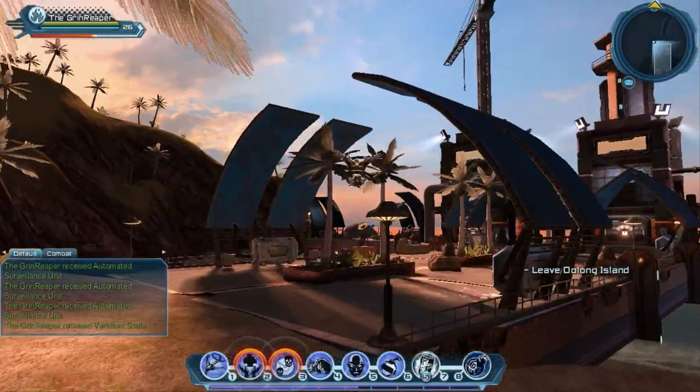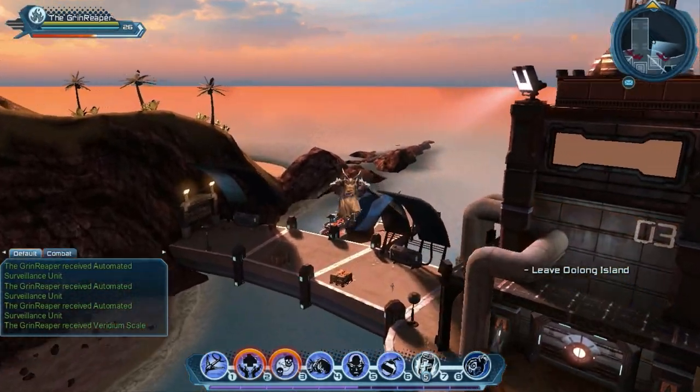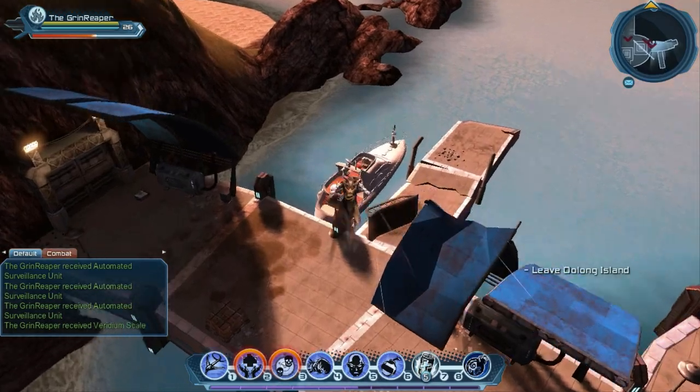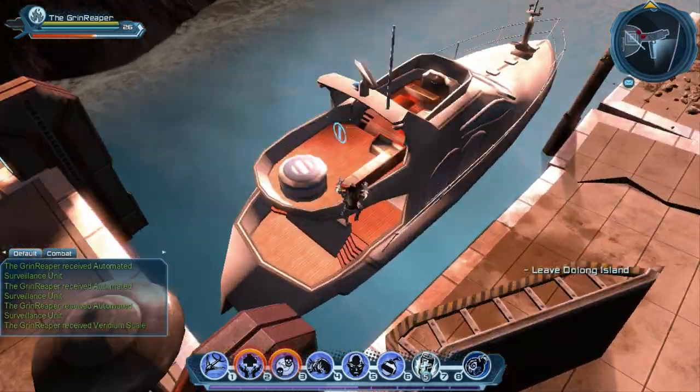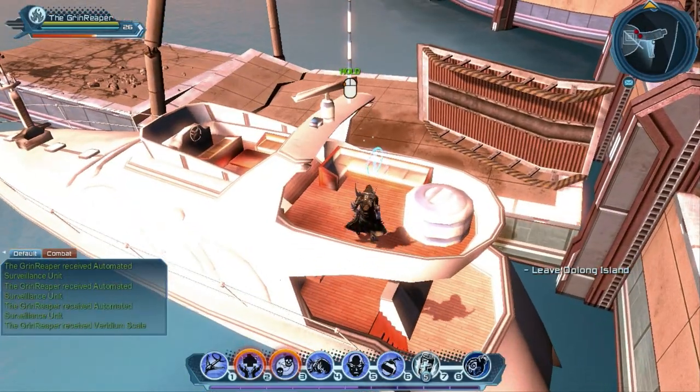And finally, the easiest one of all — number ten — is right back here at the very start on this yacht. This is Oolong's presence. Try not to fall in the water there. And that is number ten.